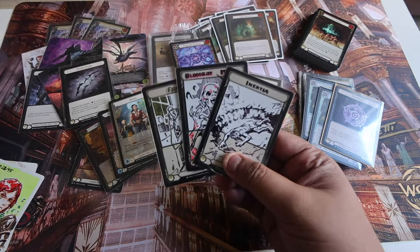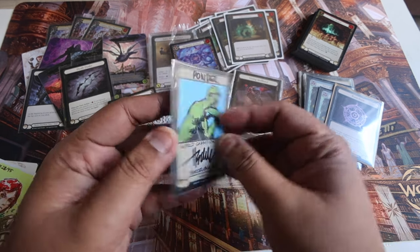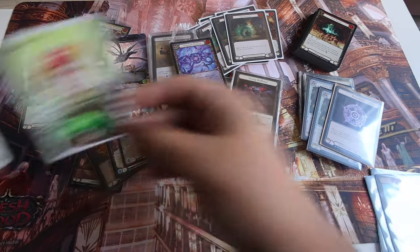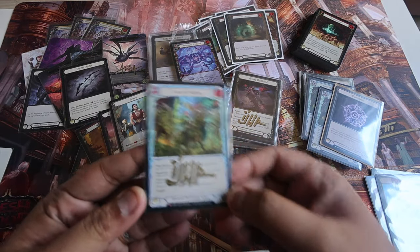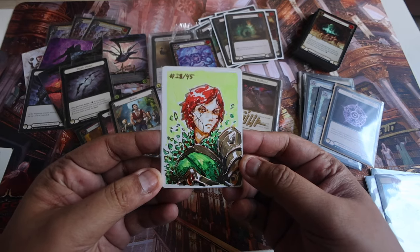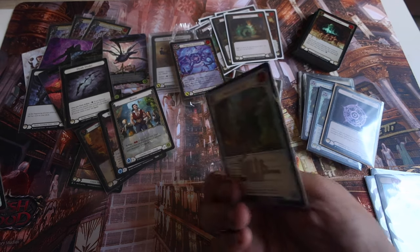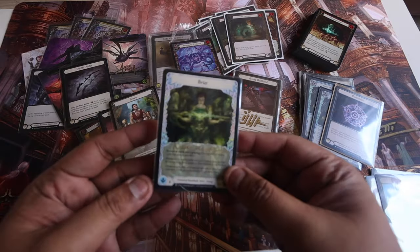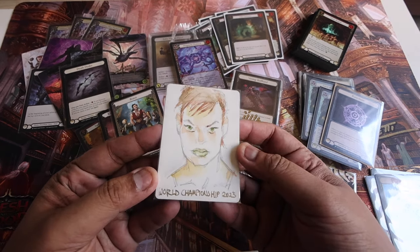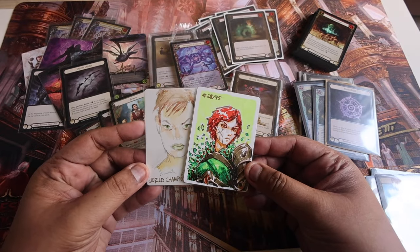I looked at the different artists and found a custom Ponder token that just looks so cool. At least I have a custom set of tokens made just for me. I also have an artist's proof of Force of Nature by Iswardi from Calling Taipei — it has a signature and he drew Briar on the back, my favorite Flesh and Blood hero. Iswardi isn't the main Briar artist though — that's Othon. So I also got an artist's proof of Young Briar from Othon, who drew an amazing sketch of Young Briar on the back. I now have two Briar artist's proofs in my collection — super dope.